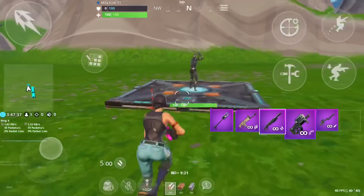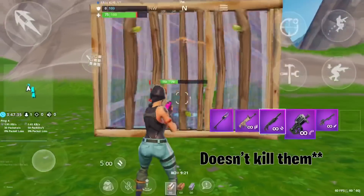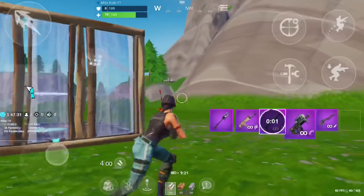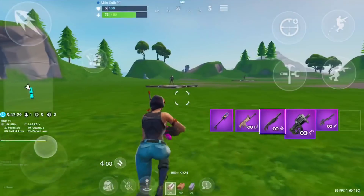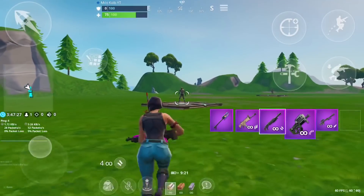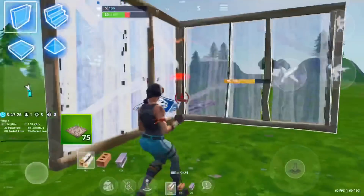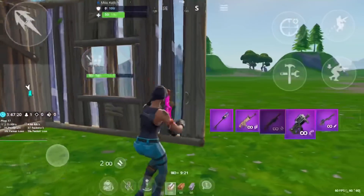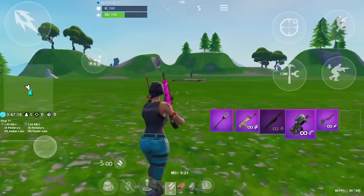If you take a shot at your opponent and it doesn't kill them, you can place a wall to cover yourself and this will give you time to reload or to prepare to shoot them again. You can edit through the wall to shoot them again, or you can walk around it, or place a ramp above it and take a second shot. If that doesn't kill them, just repeat this process.